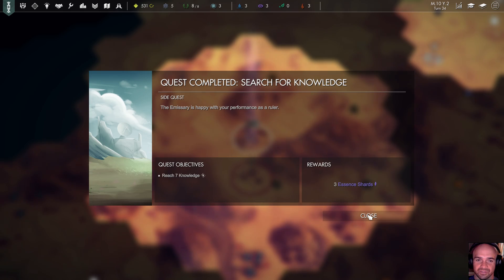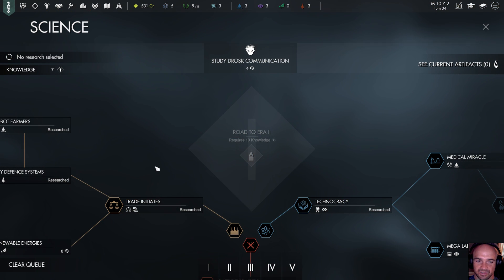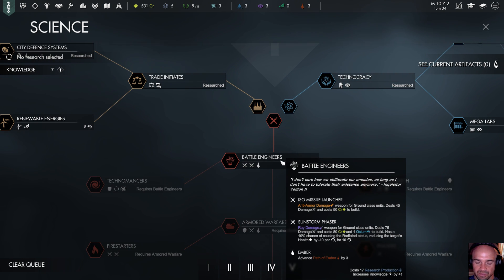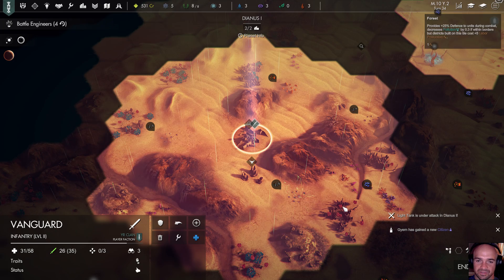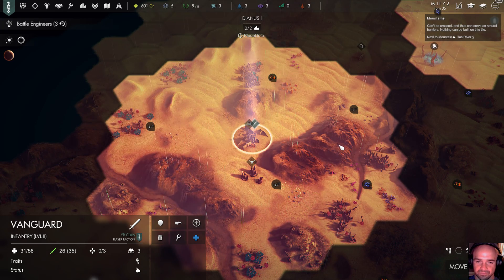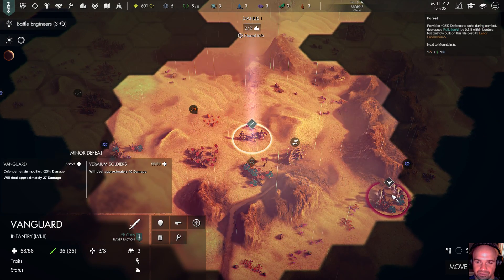I've searched for knowledge — the emissary is happy with our performance as a ruler. Choose research — we've got the Robot Farmers, which is great. Pragmatic Thinkers is going to allow increased labor production by 2, that's great. But we're going to come down this way and start doing maybe some armored warfare for reinforced plates. We'll just see.